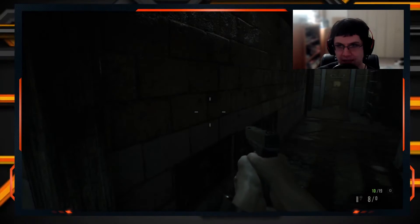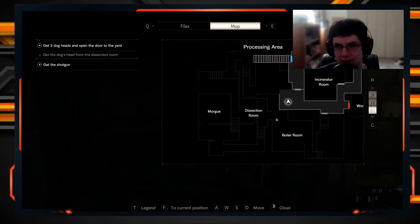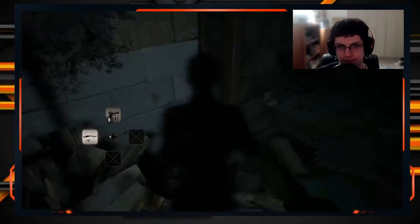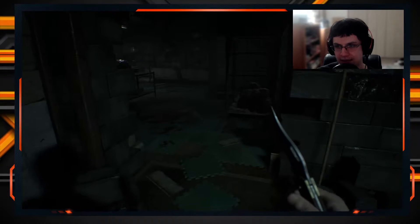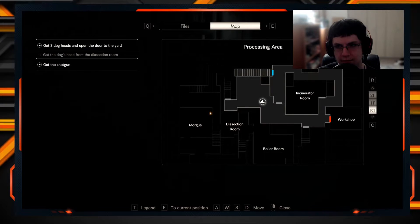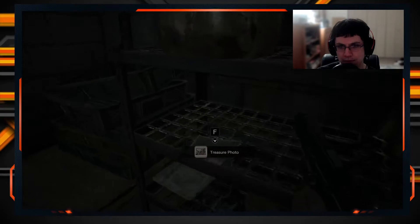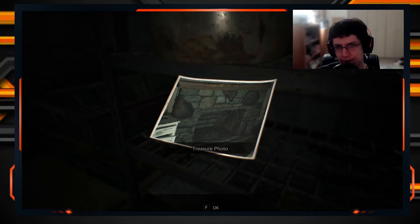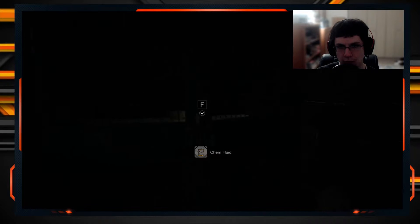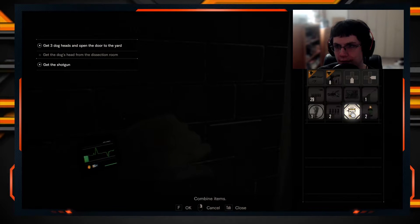I hear somebody. I have the map now. Workshop, boiler room — dissection room is over there, so I have to get here first. I feel safer with more pistol ammo. We're in some kind of place. A scorpion key! A treasure photo, a lockpick, an herb, more ammo, and chem fluid. Combine the chem fluid with the herb.